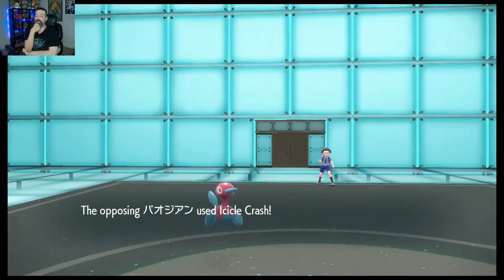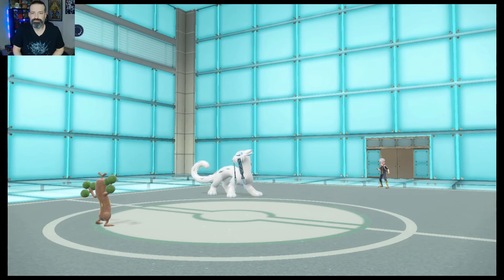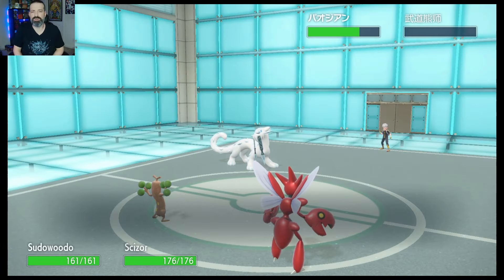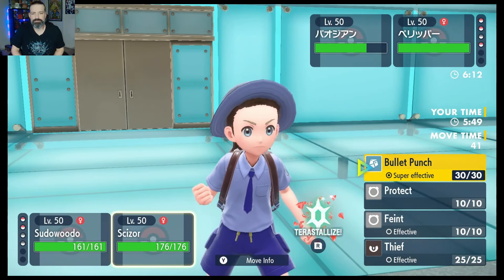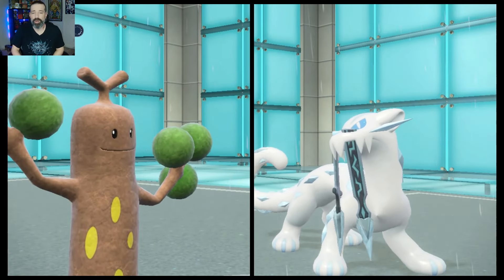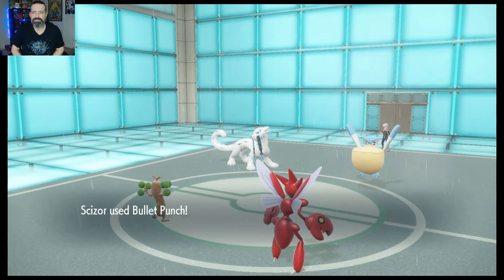Not bad. They just hate Porygon — I can't blame them. That's why I should have gone with Recover on that one. But now with Scizor out there we should be able to KO with a Bullet Punch. They've already Terastallized. Head Smash KOs over there. Let's just do that and Bullet Punch — should be able to pick that up. We could have gone with Feint too, but it's okay. We'll get the Head Smash and should be able to KO.